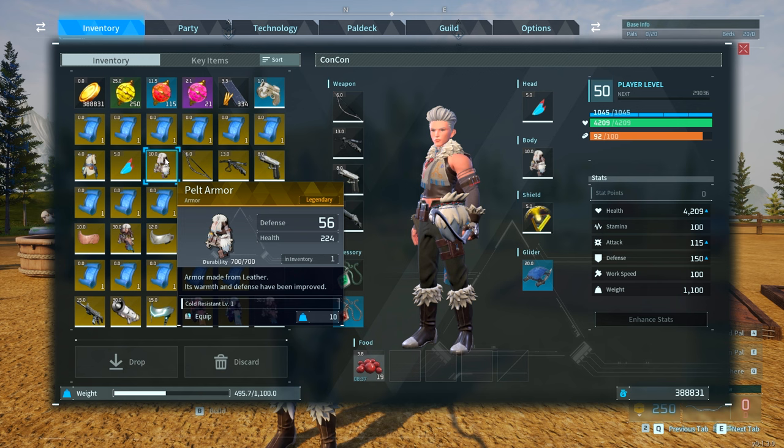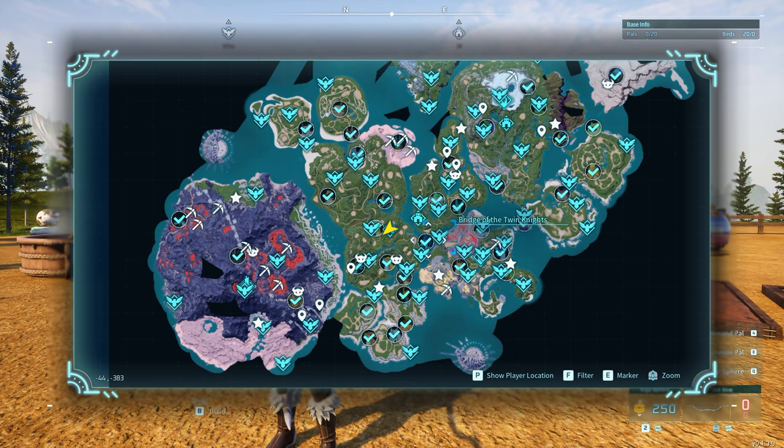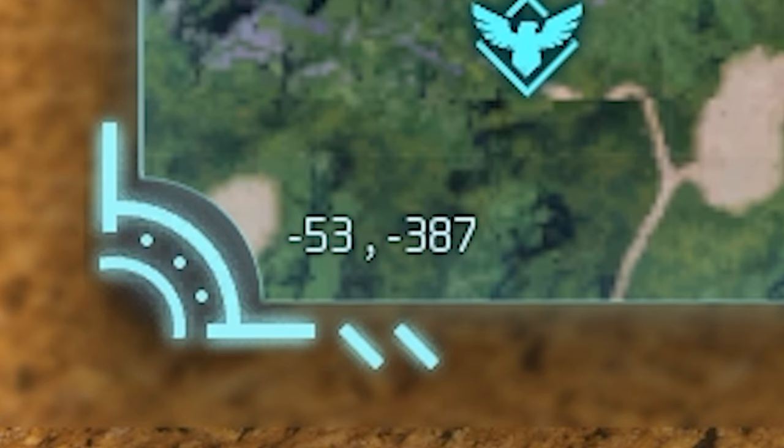The next legendary schematic is for the pelt armor with a defense of 56 and health of 224. The default one only has 35 defense and 140 health. This is going to drop from Azurobe on the map at level 17, right in the water at coordinates -53, -387.